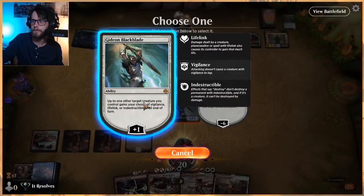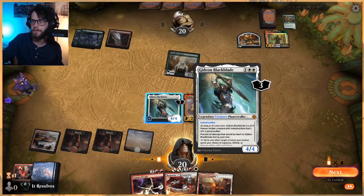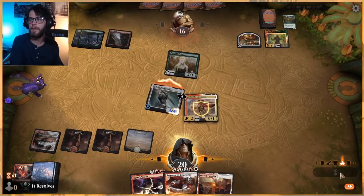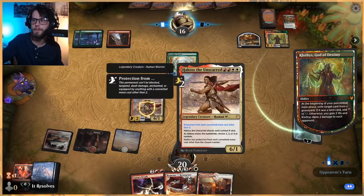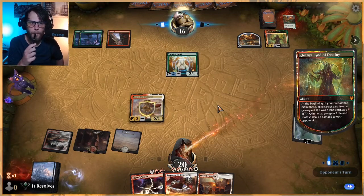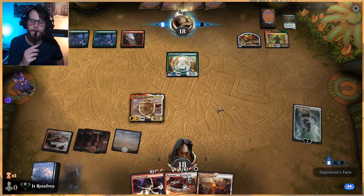I kind of want to wait on the Storm's Wrath. Let's play out Haktos. What do we get protection from? Everything other than two — perfect. And we'll attack in. Really unfortunate that we hit two; otherwise we could have blocked this really efficiently, but that's okay. Take some damage — don't like that. Clothis is a good card right now.